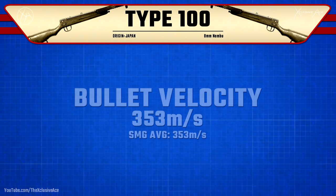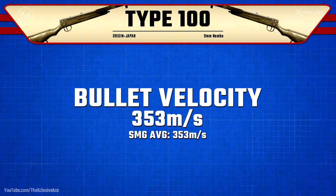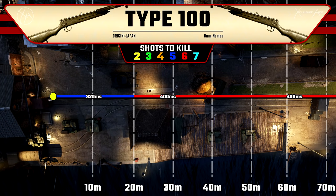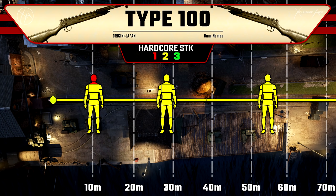Bullet velocity is just standard for SMGs at 353 meters per second. Moving into our range values, we've got a pretty solid range profile — our five shot kill range extends out to 20 meters, then beyond that it's a six shot kill out to infinity on torso shots. Beyond 38 meters, mixing in limb shots can get a seven shot kill, so it's a very low damage gun. In hardcore, the Type 100 can't one-shot to the body without attachments and can only one-shot to the head or neck out to 20 meters; beyond that it's a two shot kill even to the head.